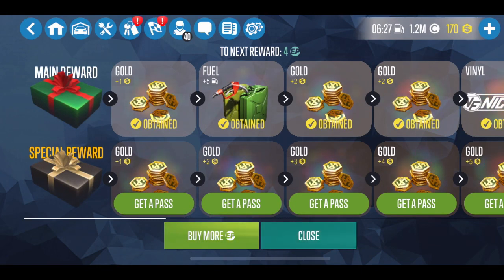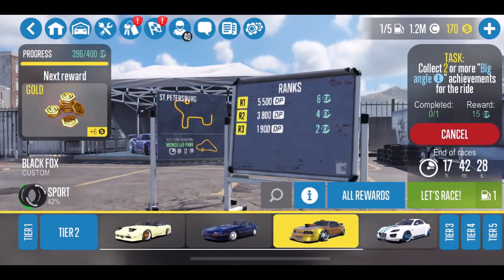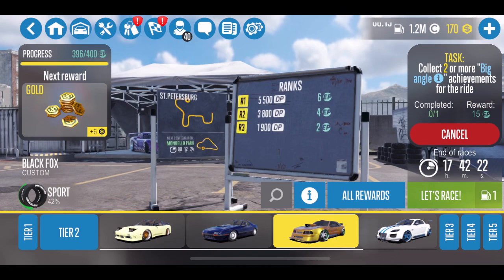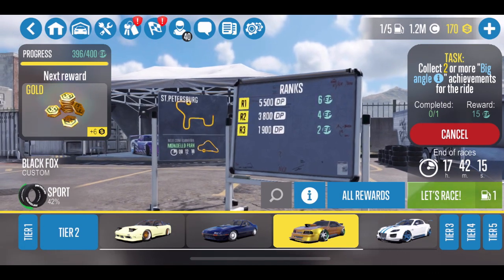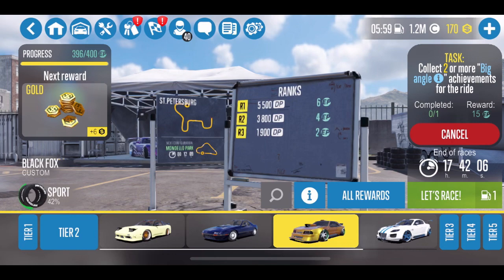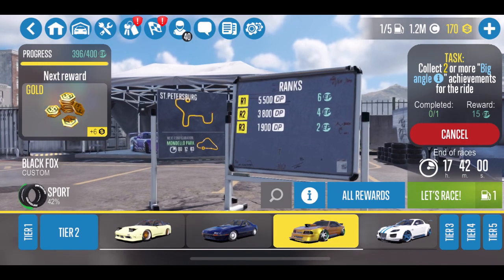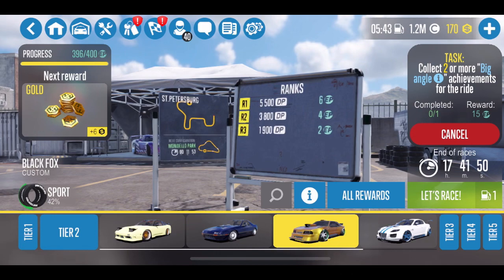I will not be buying the pass in this particular event because I already have enough gold for right now, but I wanted to get this video out to show you guys how easy it is to earn the gold. The biggest thing is the task — you're going to see that in the top right, it's yellow and says task: collect two or more big angle achievements for the ride. We only need one of those to be completed — one race where we get two or more big angles. It's not worth doing the races without the task because you just get so many more points for using the tasks.